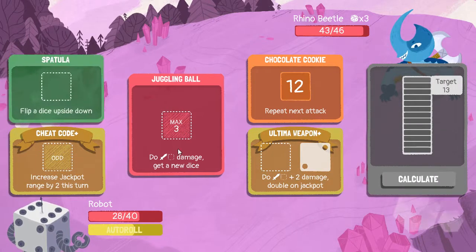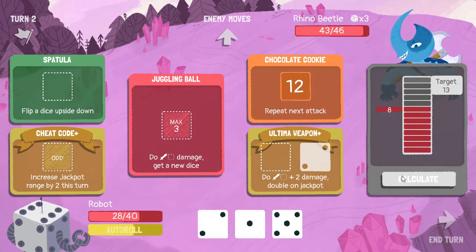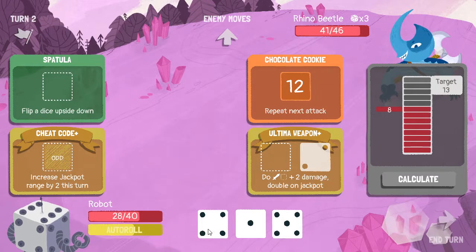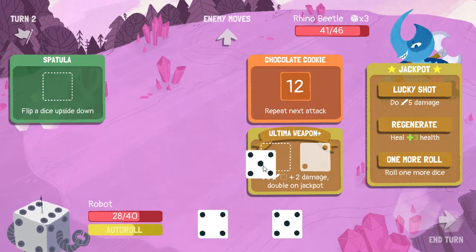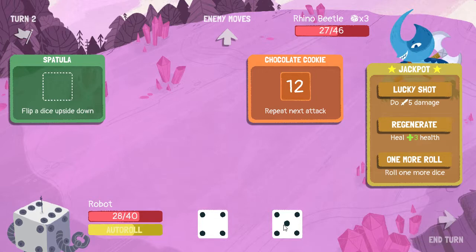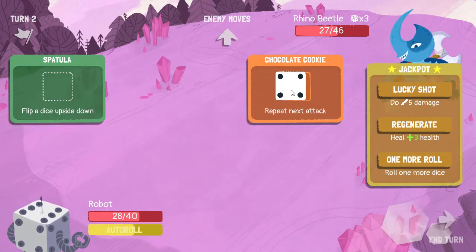Doesn't mean I'm not having fun with this though — I'm gonna be doing it. Give me another die. There we go. Let's do 14 damage now. Prep chocolate cookie.